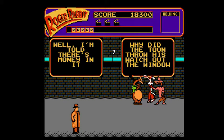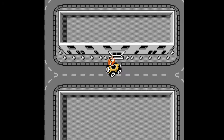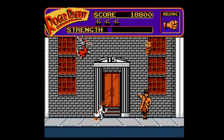Why did the toon throw his watch out the window? He wanted to see time fly! You have to tell a joke to get free from the weasels. And now this guy - you have to kick his ass. That easy.